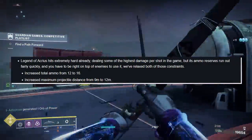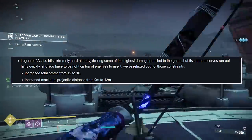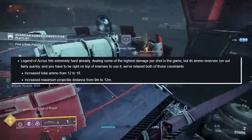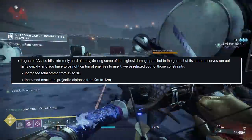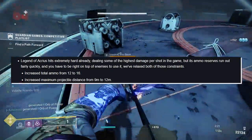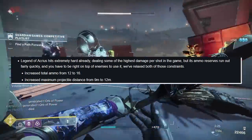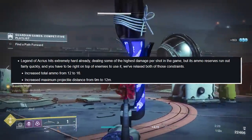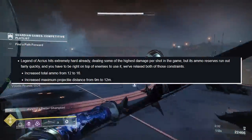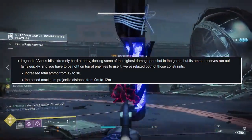Legend of Acrius: it hits extremely hard already, dealing some of the highest damage per shot in the game, but its ammo reserves run out fairly quickly and you have to be right up on your enemies. We've relaxed both constraints — increased total ammo from 12 to 16, and increased maximum projectile distance from 9 meters to 12 meters. Combined with No Backup Plans and the Catalyst's Trench Barrel, this thing is going to pound.